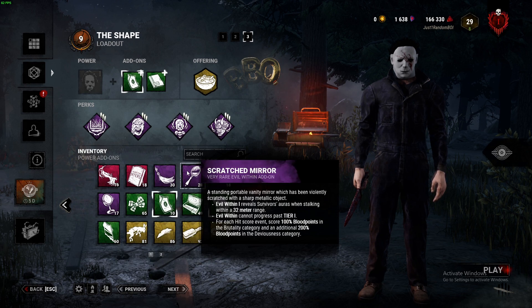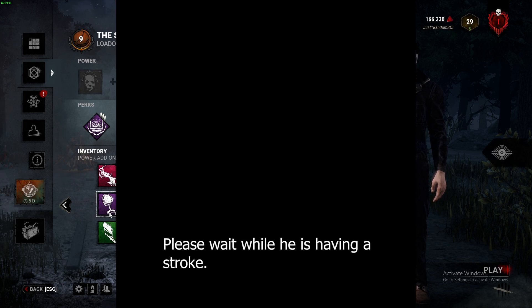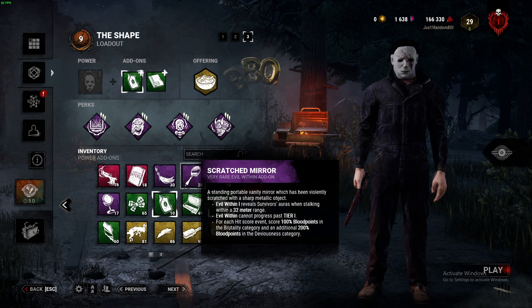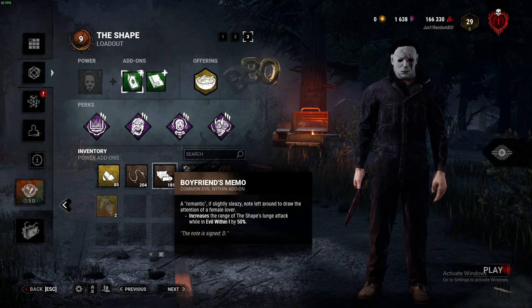The Vanity Mirror and the Scratched Mirror are two interesting add-ons. The Vanity Mirror locks you into Evil Within 2, meaning you won't be able to go to Tier 3 for the remainder of the match. However, whenever you're stalking — even if you're not looking at a survivor — any survivor within 60 meters has their aura revealed to you, and you gain bonus blood points. The Scratched Mirror keeps you stuck in Tier 1, but allows you to see survivors within a 32-meter range. If you combine this with Boyfriend's Memo, it should work pretty well.